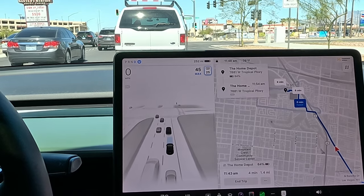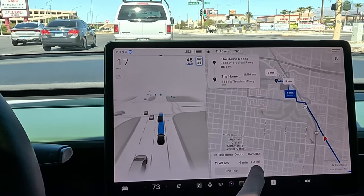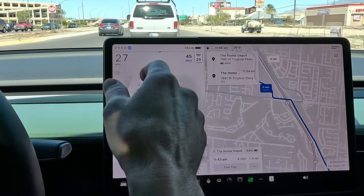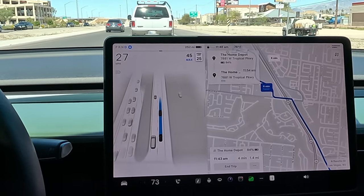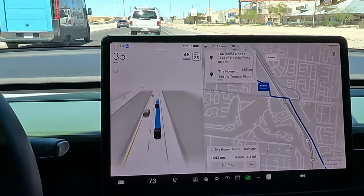All right, we're back on it — got the green light. We're at about 1.4 miles to Home Depot. I'm curious to see how FSD does — we have a freeway merge to the left and then an exit ramp to the right.